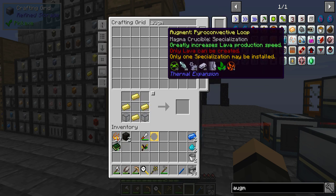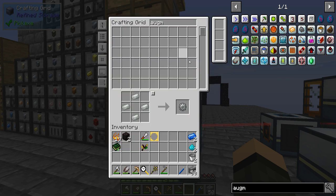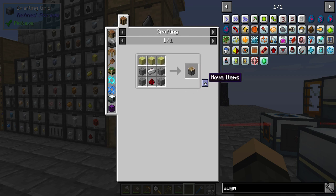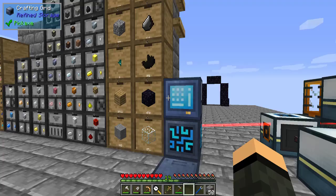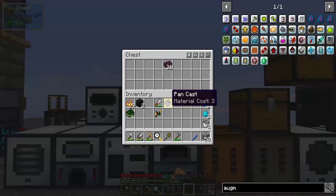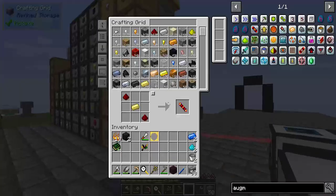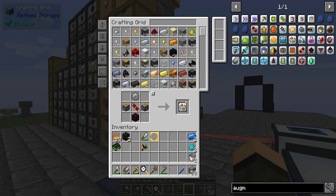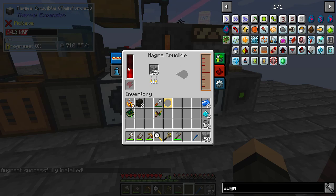Higher convective loop — greatly increases lava production speed, only lava can be created. Inbar gear thanks. Another brick — I can probably make that real quick. A couple pistons. Conductance, which is electrum. Go ahead and you do that. Got four of you because I need a brick. So pyroconvective loop go. Now I have this thing up to reinforced. Install that — oh Jesus Christ, look at that power go down. Ooh. Yeah, take that out. It's consuming 800 RF per tick. Holy crap, that is insane.